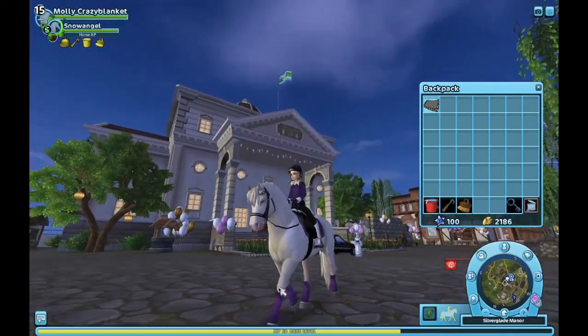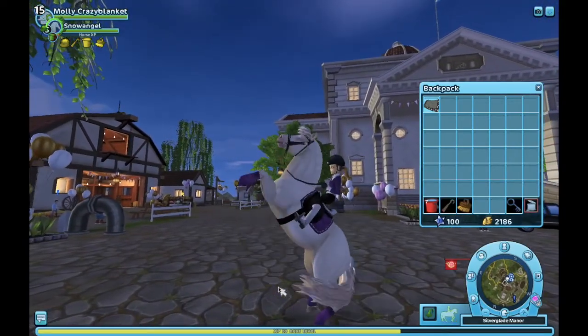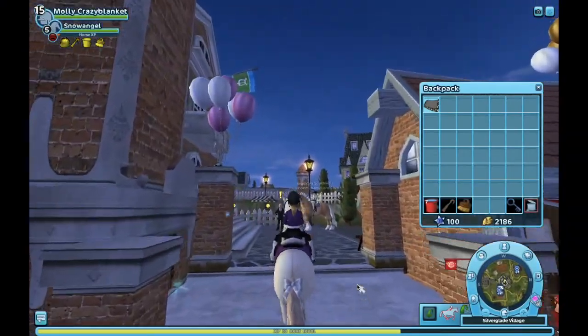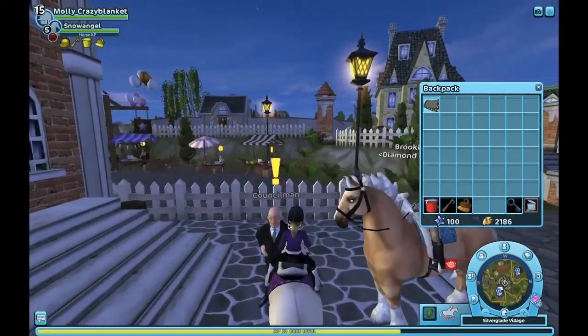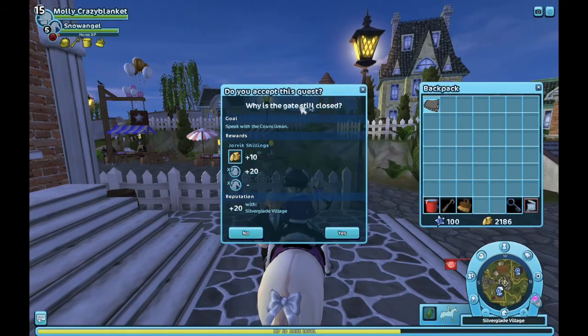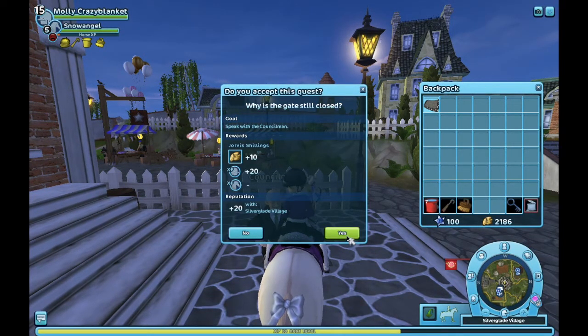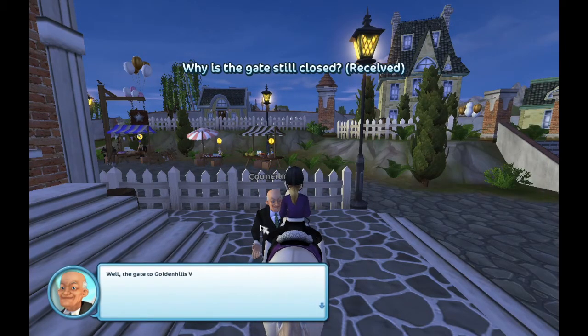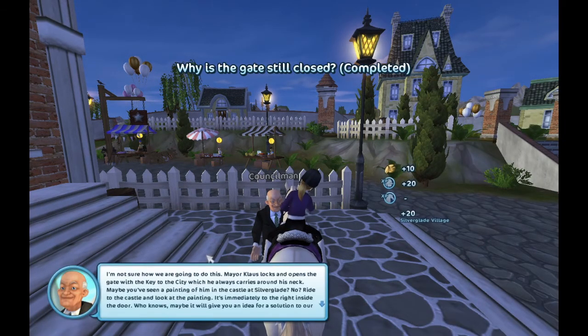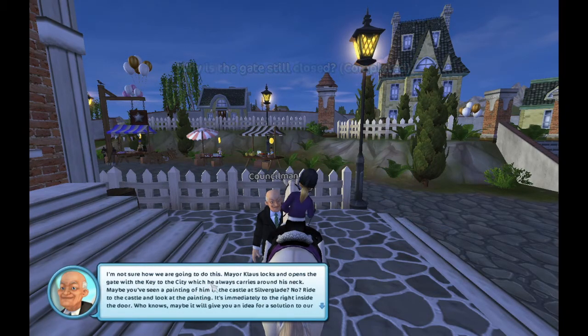I was really confused at first until I watched some tutorials, because I thought I wasn't doing the valley quest. Anyway, that quest unlocks this one in Silverglade — so you need to ride to the councilman in Silverglade Village near Steve's Farm. It's called 'Why Is the Gate Still Closed?' You speak to the councilman and he tells you that the Golden Hills Valley gate is always closed in winter because of the mystical snow ghosts and other dangerous winter spirits.